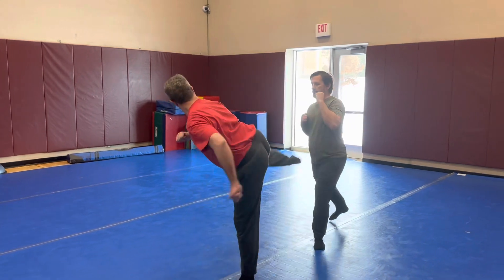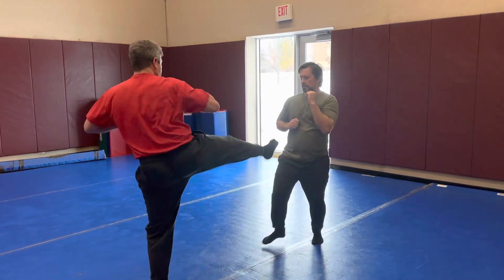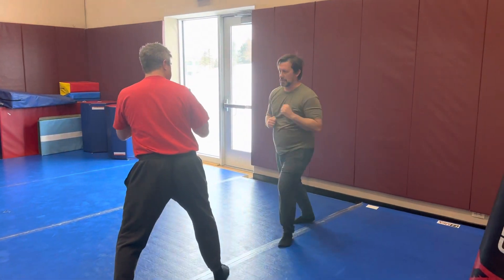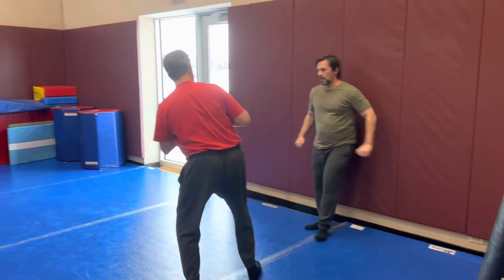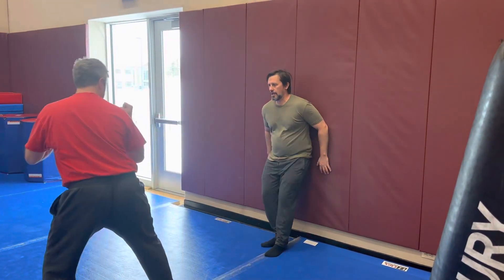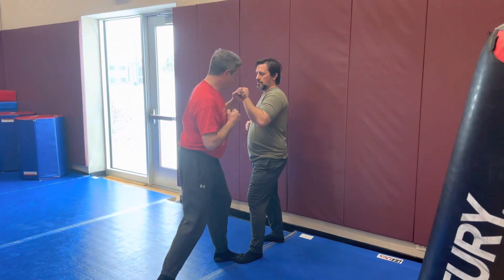Scott's job is to be ready for those kicks and stay in that kicking range as soon as there's an opportunity when he stops. Now he's going to start hitting the wall. He's going to wait for the advancement of Derek — Derek's going to go out, go in. He's going to meet those kicks. You're going to use the wall as your friend for power.